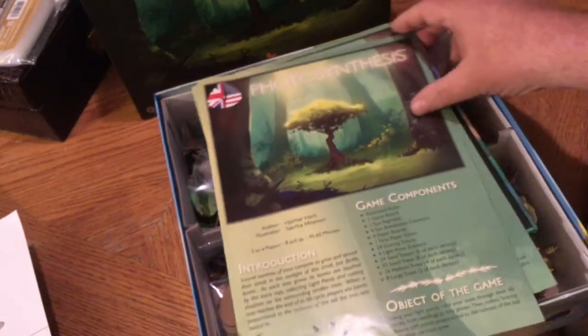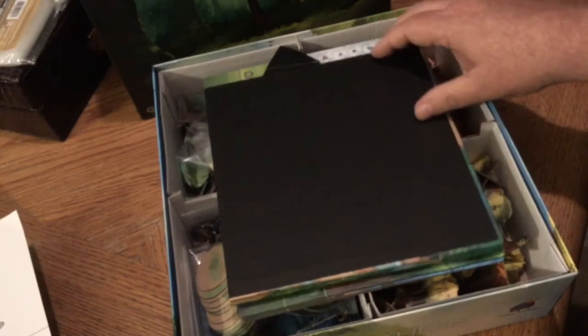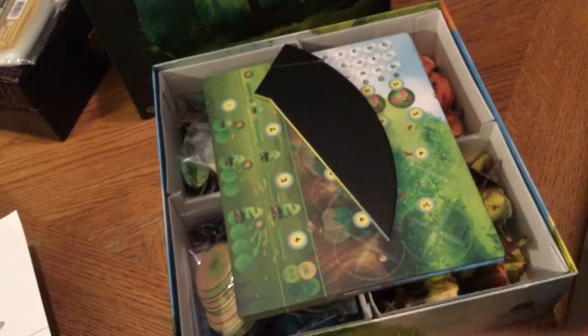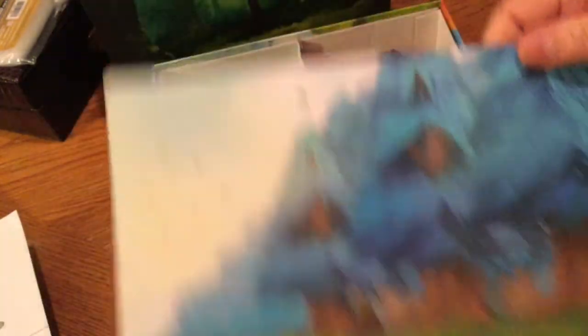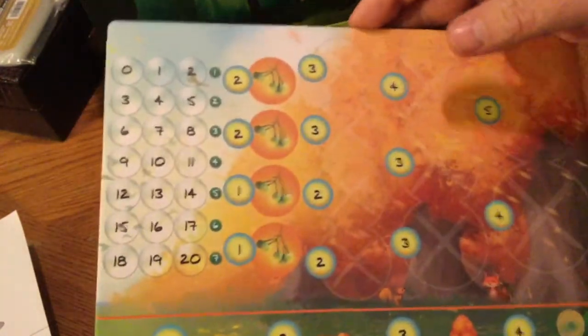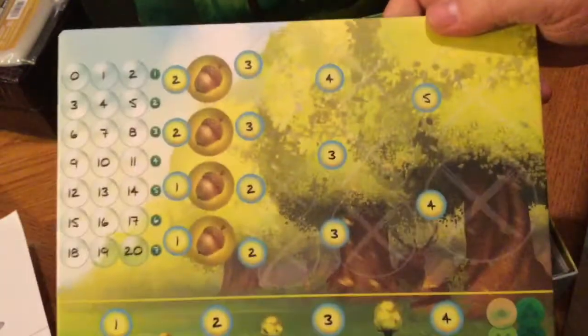So you've got the rule books here, then the board — you can see how much smaller the board is than what it shows in the picture. Then I put the sun next. And then the four player trays — beautiful. Each one represents a different season: here is summer, here is winter, also lovely, fall, and spring with the acorns. So we've got each season: spring, summer, fall, winter.